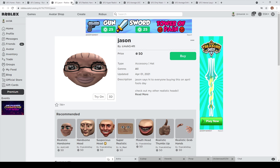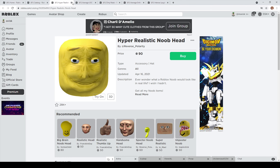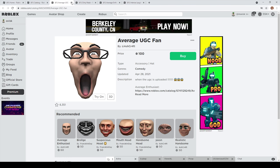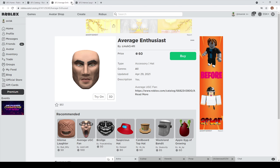Then of course we have Jason, made by Ashcraft — it kind of looks like Stewie from Family Guy. Very interesting; this one has over 11,000 favorites and only costs 50 Robux. We also have the realistic handsome man, quite a disturbing item made by Ashcraft. Then the hyper-realistic new pad — the one I was talking about earlier. Also the average UGC fan, the dirty mask, and the average enthusiast for 60 Robux. Some pretty interesting items.